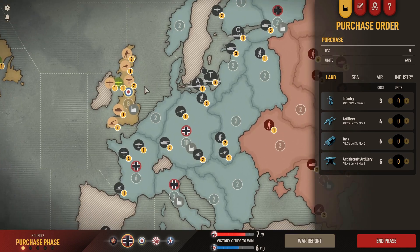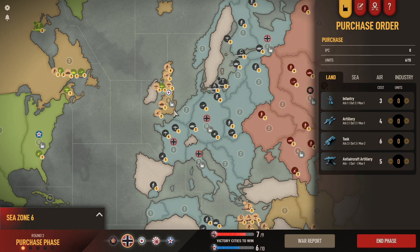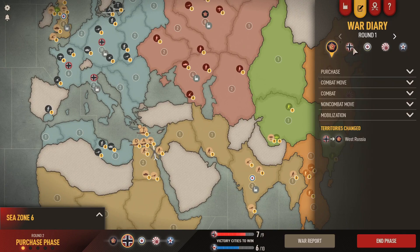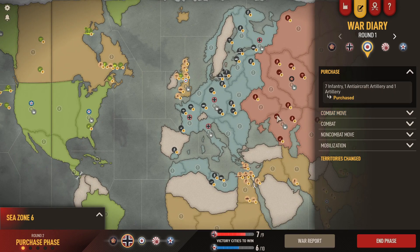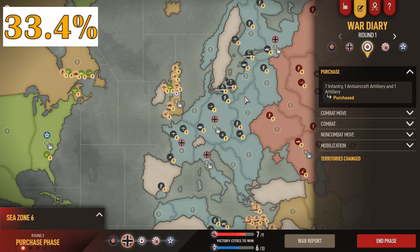My opponent chose to defend with seven infantry and one anti-air gun. I think this is a good purchase — if it was me on his side, I would have chosen this one as well, because obviously you're thinking about the six fighter planes and a bomber incoming. An anti-air gun makes a lot of sense to try and take out those planes. He also put one artillery into India as well, leaving him extra IPC to drop something there. The percentage chance of me winning with three transports attacking at this stage is 33.4% — pretty low, because he's defended well.